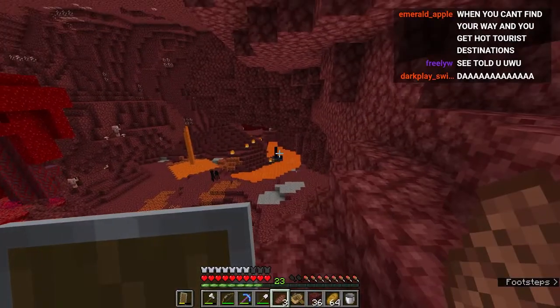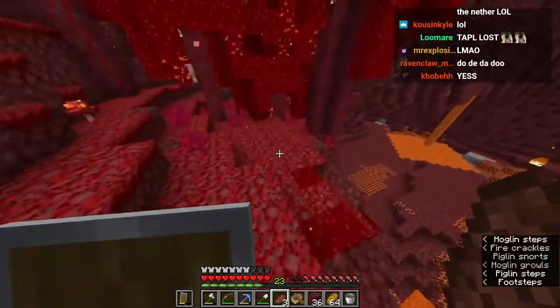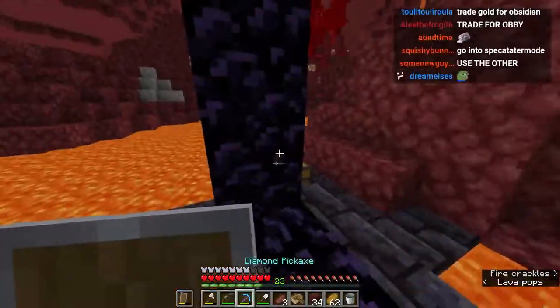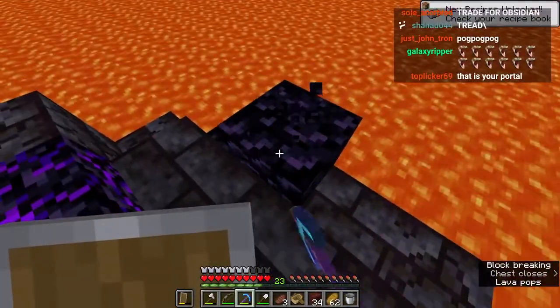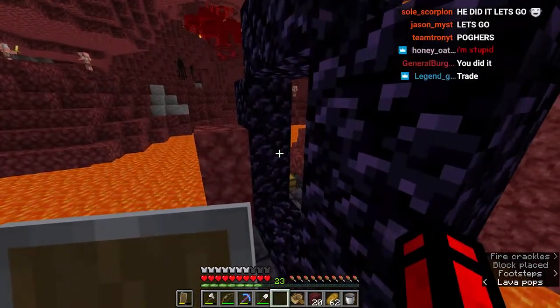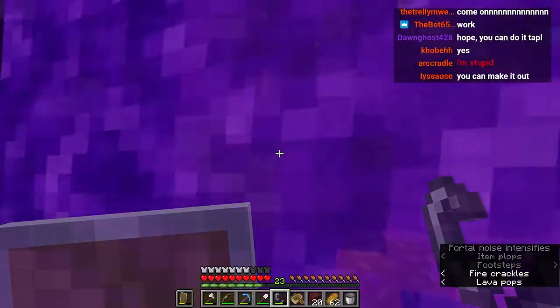Wait, is that my portal? It's not even a portal - it's just a ruined one. I'm actually genuinely lost, I don't know how to get out of here. We could use this ruined portal instead. We have a diamond pickaxe, we could take advantage of this. We complete the portal and get a new route out!